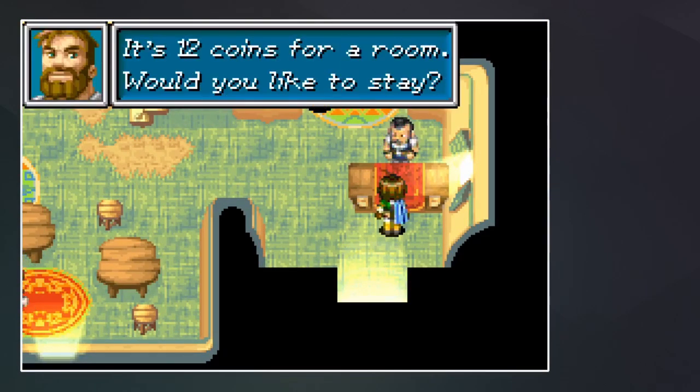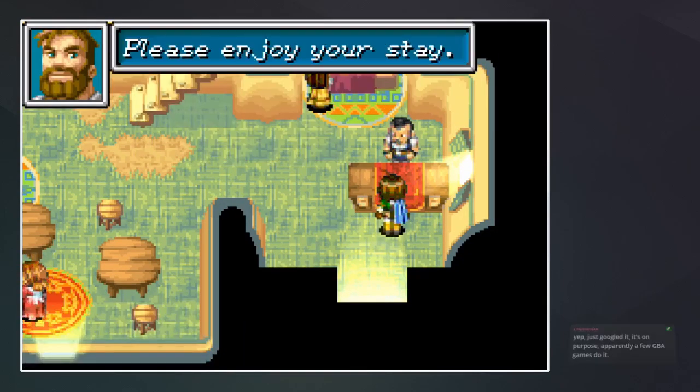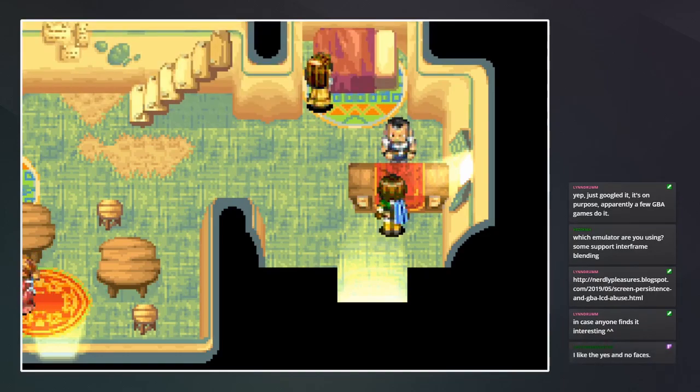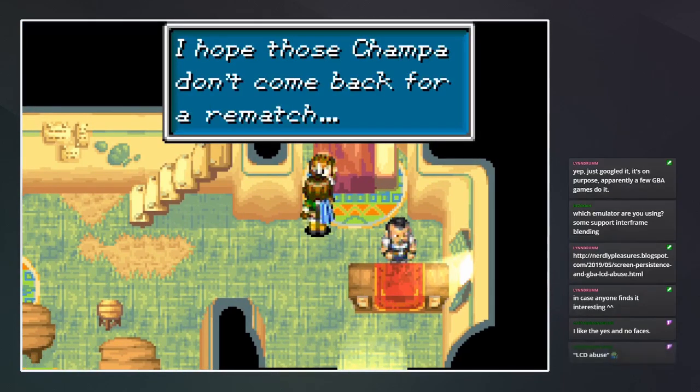So how much is it to sleep here? 12 coins — do we even need healing? Yeah, we need a little bit. I'll sleep. Which emulator are you using? Some support interframe blending. I'm using mGBA, which I've heard is supposedly the best one. I'm not sure if there are settings for interframe blending. I like the yes and no faces — it's really cool, I like the little emotion bubbles.